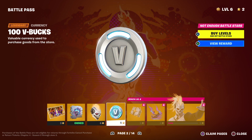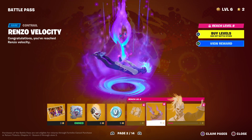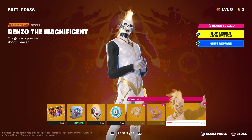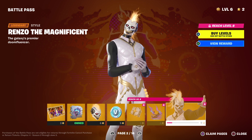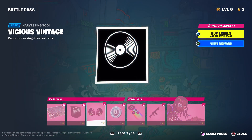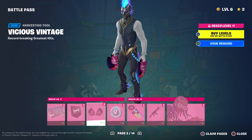A pretty cool glider, some V-Bucks again, a back bling, and a contrail which is pretty nice for the people that like rocking contrails. And then him in his magnificent style, which is like him in gold. And then we have another loading screen, banner icon, and pickaxes, which are pretty cool and nice.